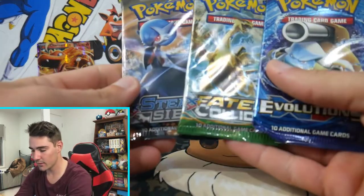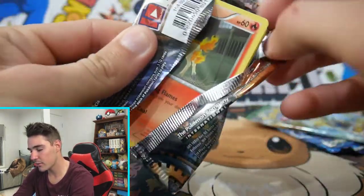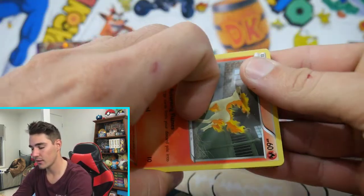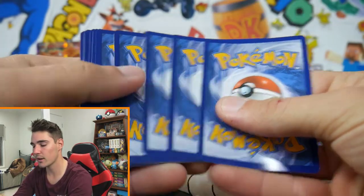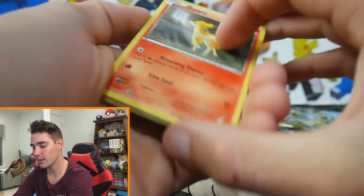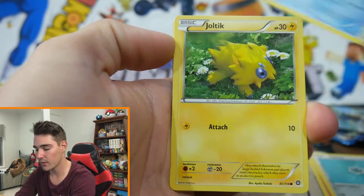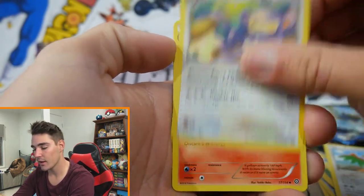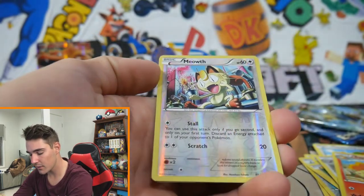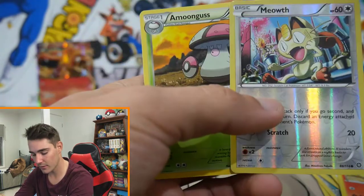Let's do Steam Siege next. What can we get in Steam Siege — it's more the Volcaneon set, isn't it? There is a code card — throw that one to the back. And let's go: we have a Ponyta, Klink, Mantine, Joltik, Bergmite, Hawlucha, Ambipom, Rapidash, Meowth Reverse Holo, and an Amoongus Regular Rare to finish off that pack.